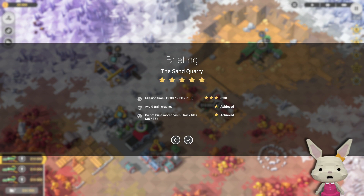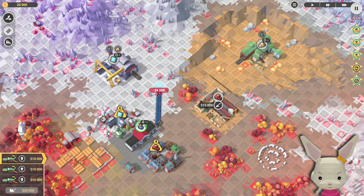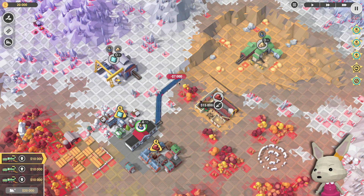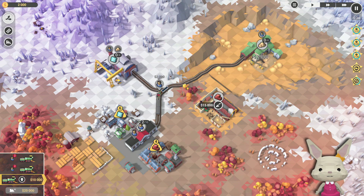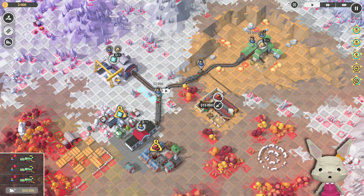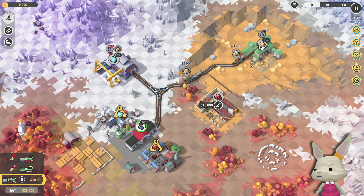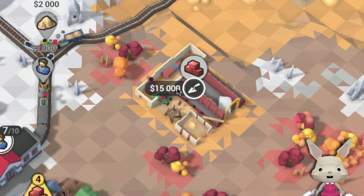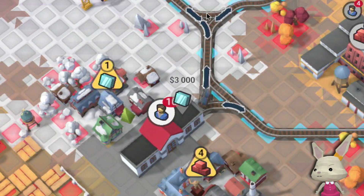Under 730 again. Avoid train crashes, student built more than 35 train tiles. Well, we can afford this. Let's send some workers over first. Now we can produce some sand. Next I'll have to connect this — let's go there and do this. They don't have the workers, so let's start by sending some workers over there. We can almost unlock this guy. That was close. They have plenty of workers now.